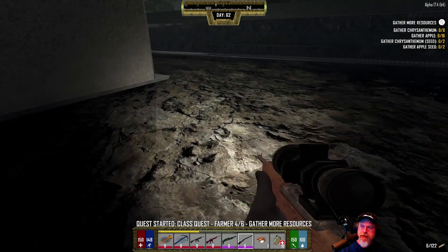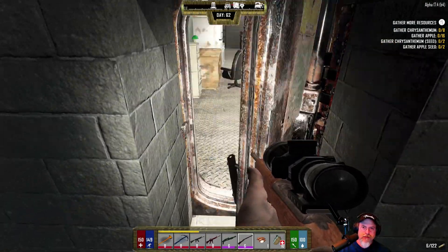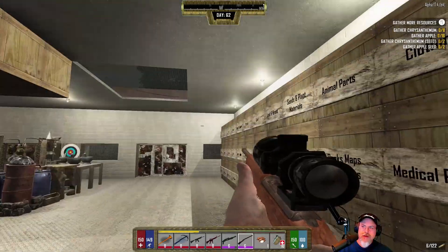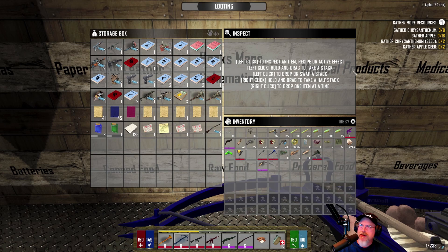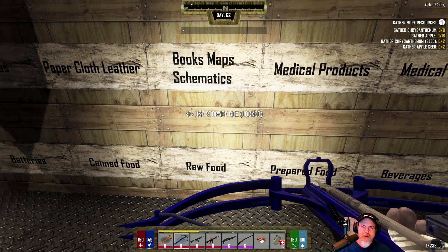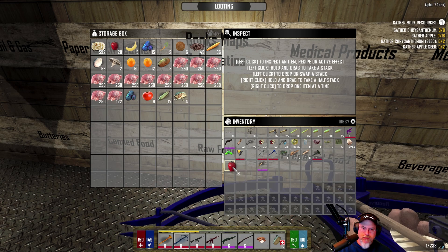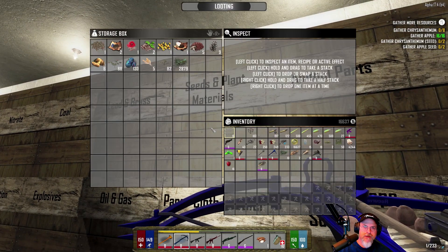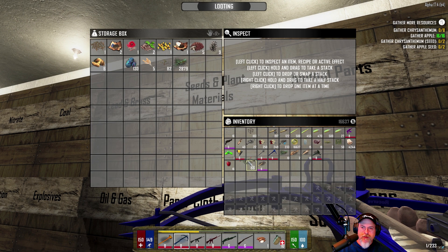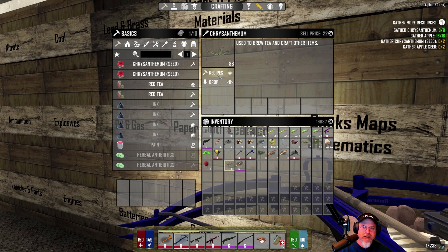Gather chrysanthemum, apples, seeds. Okay let's go in here. Raw food - how many apples does it want? 16 apples. 16 apples, eight chrysanthemums - those are going to be up in the plant materials. Let's just build all the things in there, and then two seeds and two apple seeds. Let's go to recipes.